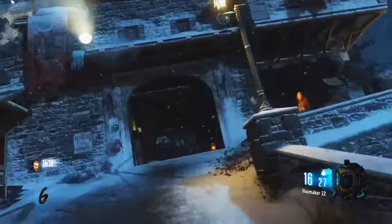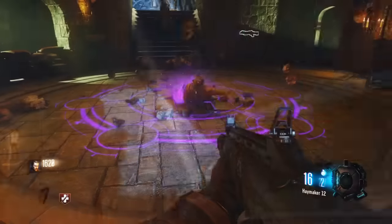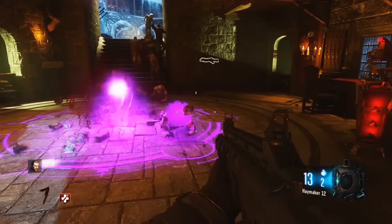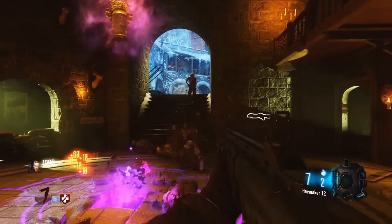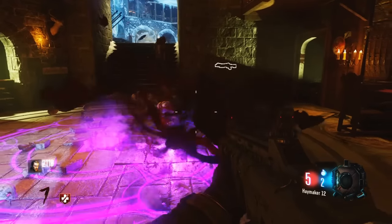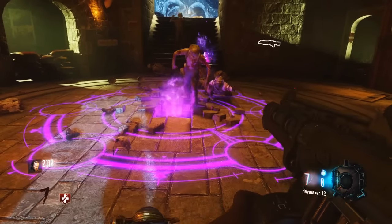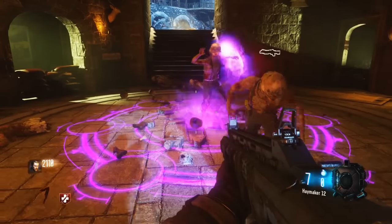The skulls are kind of easy to get because they're scattered around the map. If you get crawlers or a zombie at the end of a round, it's easy. What you have to do is get six crawlers near the skulls and make sure the skull kills them. Pay close attention to this next part — if you miss it, you won't be able to do this easter egg step.